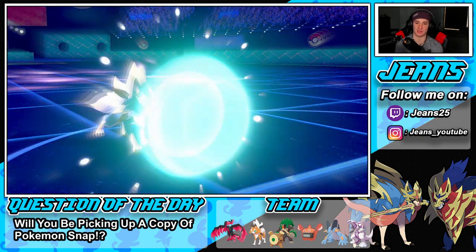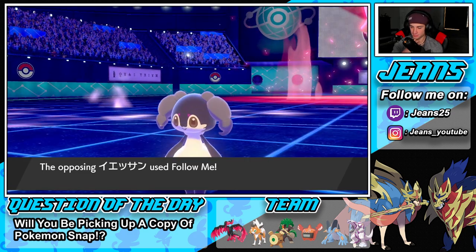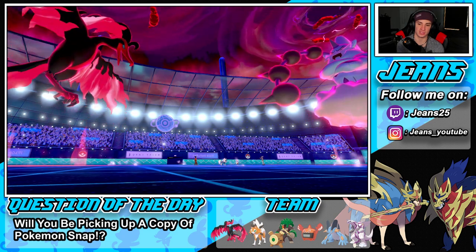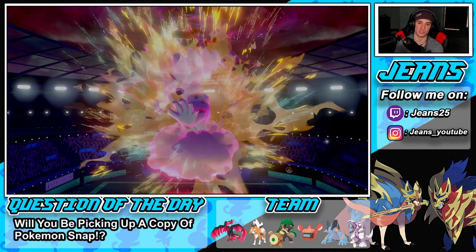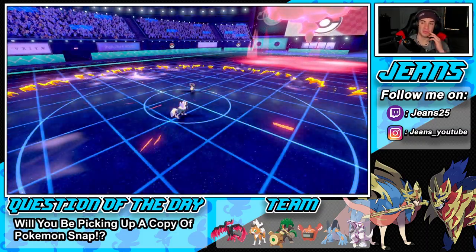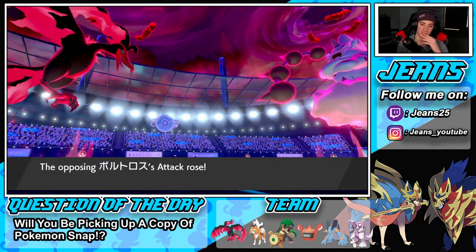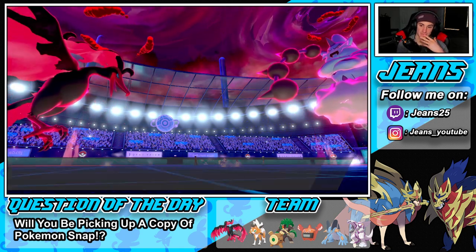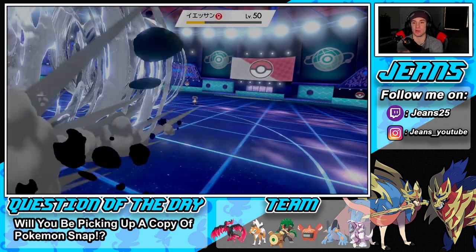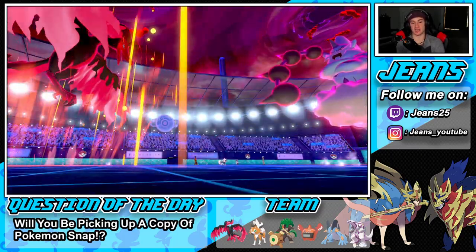I think we're going to see another Follow Me. I wonder if he's going to drop a lightning move. He goes for Max Knuckle — good thing we protected. Now we might be able to outspeed this guy. He's not trying to proc my Weakness Policy — that's what he's avoiding. We're going to be able to take him out here. Finally Indeedee is gone, one more turn of Dynamax left at full HP.